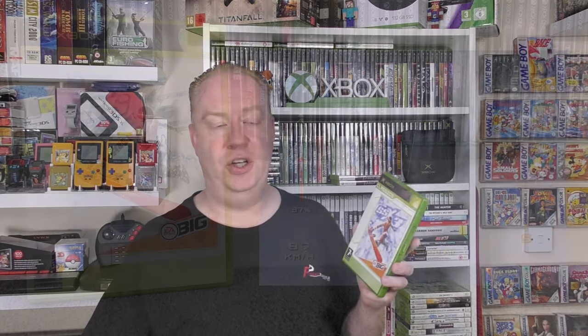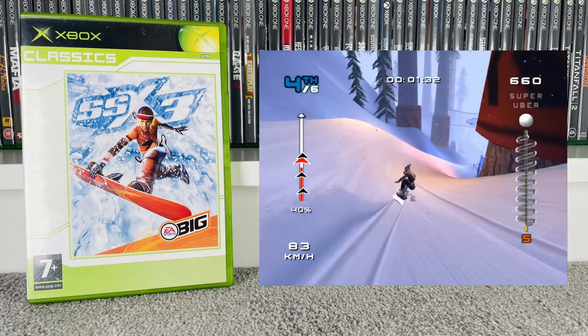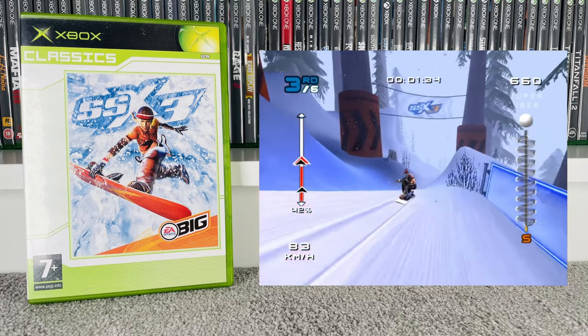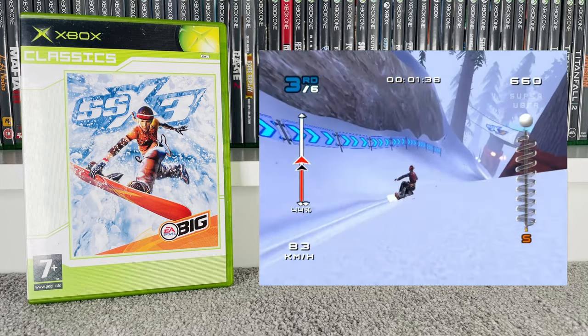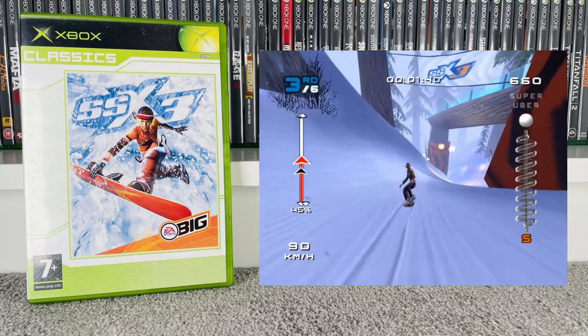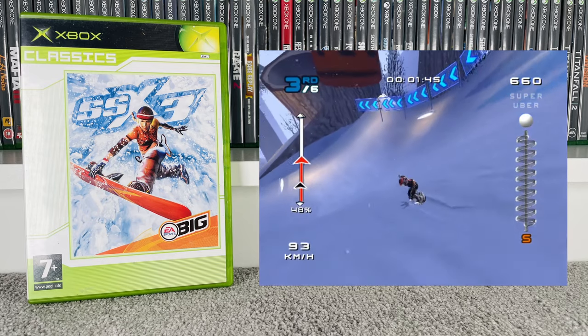In with all of this there was also an original Xbox game: SSX 3 — the classics version. We do currently have the normal version of SSX 3, so this one is going to go into storage. But nice to have it in the collection anyway. Goes for £6 at CEX and £15 on eBay.